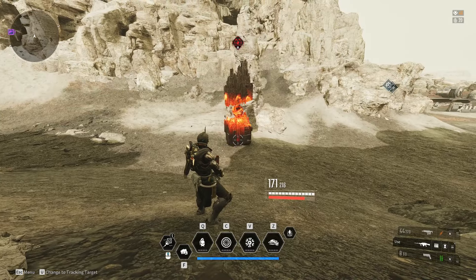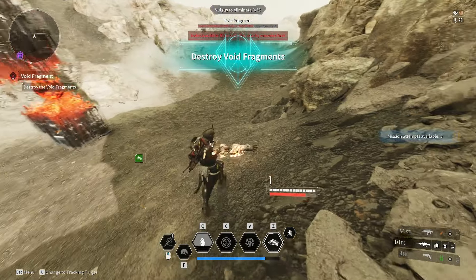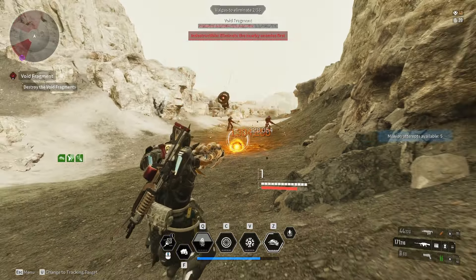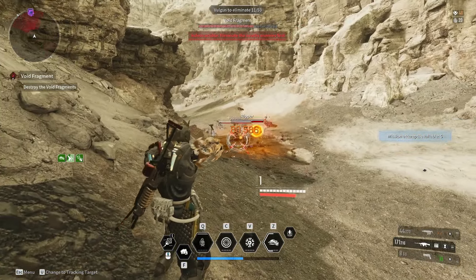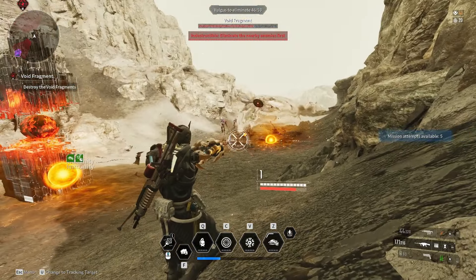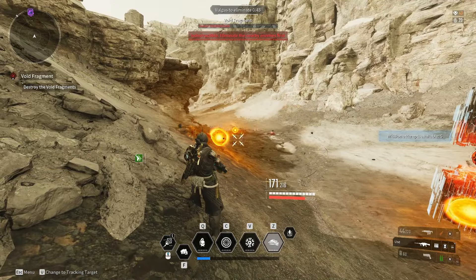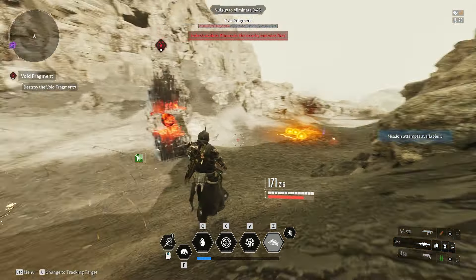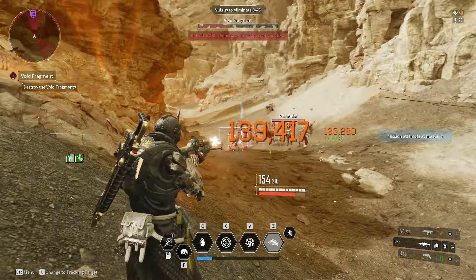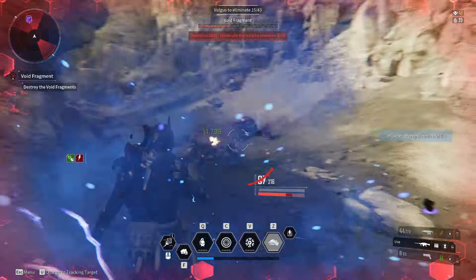Don't forget to like, share, comment and subscribe if this video helps you out. So you start it off, pop your special, roll so you get it quicker, fire it off, and get as many of the balls in the middle and the spawn points as you can. Then switch back to your main gun and finish it off really quickly.